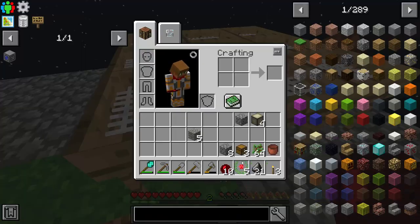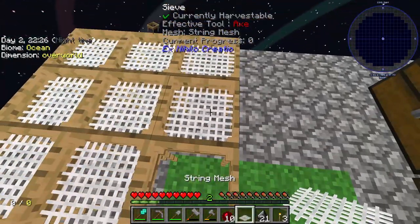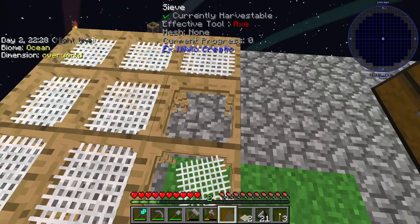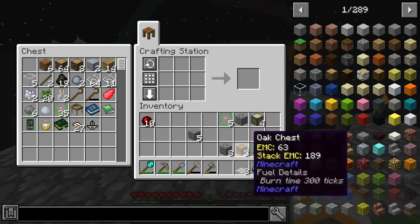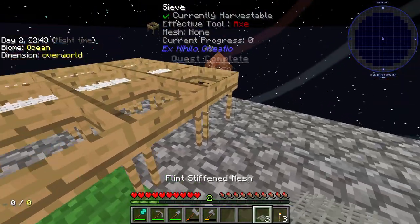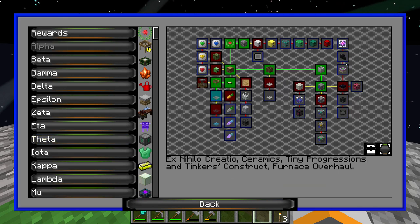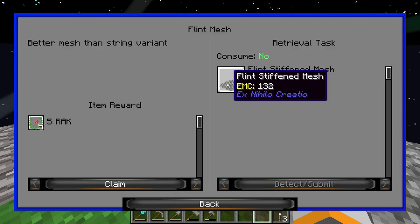I believe it takes six flint to upgrade one of these meshes. I'll go ahead and take some of these out — just like that will get us some flint stiffened mesh. We can make three of those. It also looks like that was a quest somewhere — flint mesh, claim that.